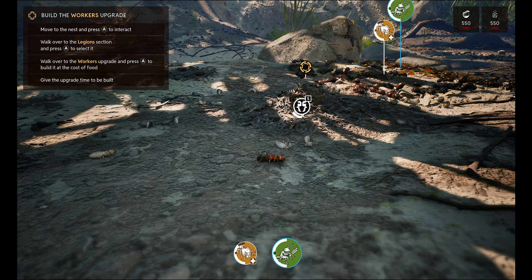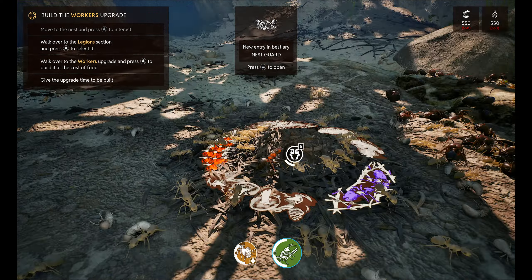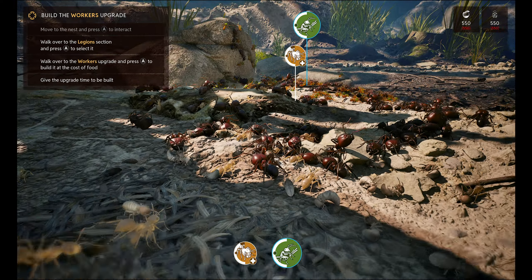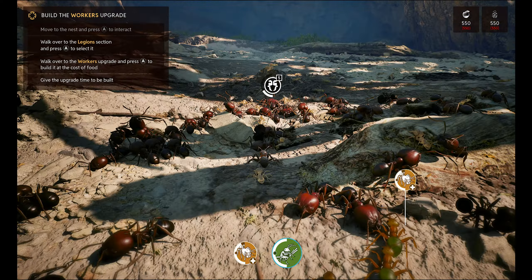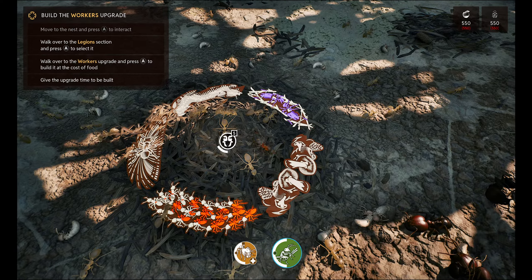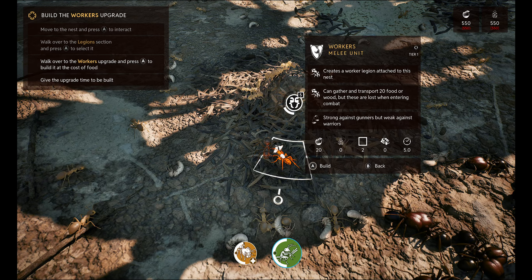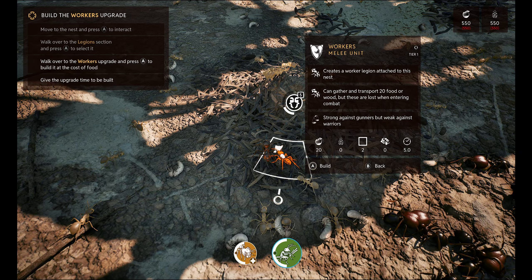Move to the nest and interact. What are those dudes? Are they ours? Walk over to the Legion, press A. What are you talking about? Interact. Okay okay. Walk over to the workers, upgrade and press A to build it at a cost of food.